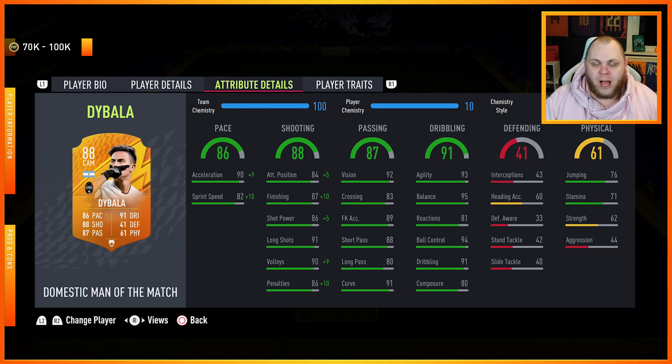Dybala right now — you see the price on the left-hand side of the screen. It says 70,000 minimum to 100k maximum. On Xbox he's currently above 70,000, so 70k minimum is probably what you can snipe him at. Whereas on PlayStation you actually have to snipe him — he is literally extinct at 100,000 coins right now. But over time the price will move up, maybe 150k or something like that, and then he'll be readily available and probably drop below 100k anyway.